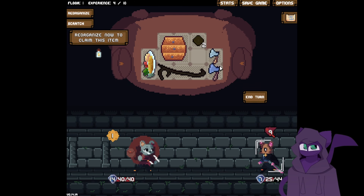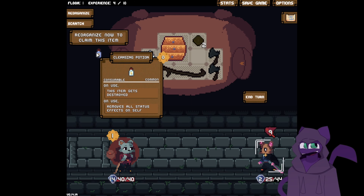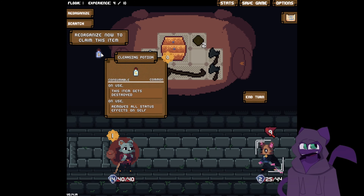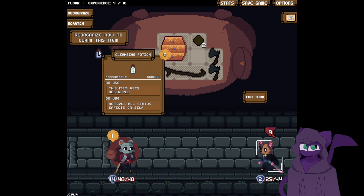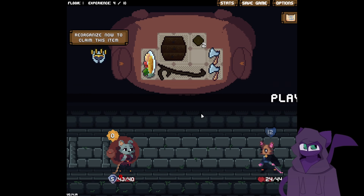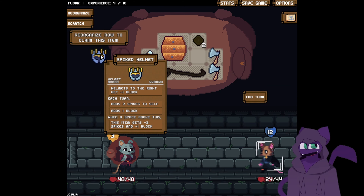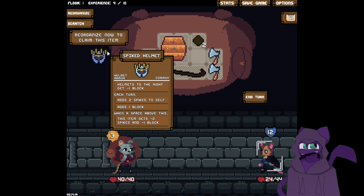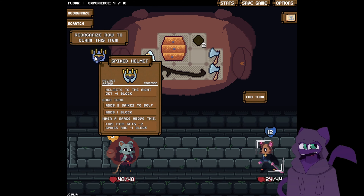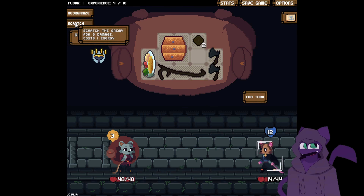Double block. And we scratch — reorganize now to claim this? When this is used, it removes all status effects on self. Let's just scratch, I don't feel like I'm going to need that. What's this? How much to the right adds two blocks. Spikes itself as one block. When a space above this — it's minus two blocks. So it's just reflect damage. I don't feel like I'm going to need that.